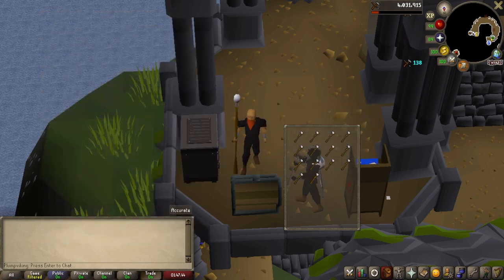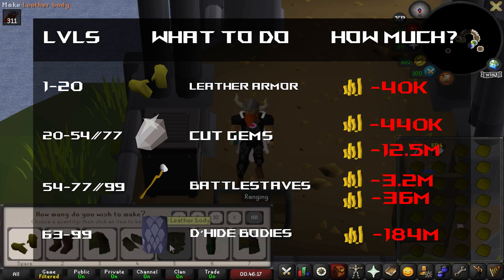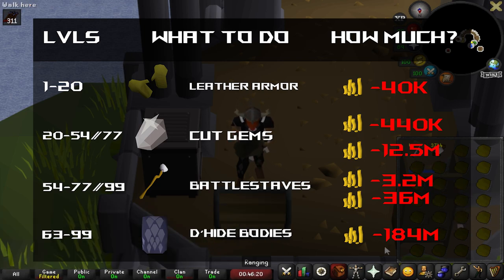So to kick us off from levels 1 to 20, we're going to be crafting leather armor. From levels 1 to 7 you're making leather gloves, 7 to 9 leather boots, 9 to 11 leather cowls, 11 to 14 leather vamps, and 14 to 20 leather bodies. This is going to go by very fast. You just need a needle, some thread, and 271 leather, which costs around 40k GP if you're buying it on the Grand Exchange at the time of making this video.